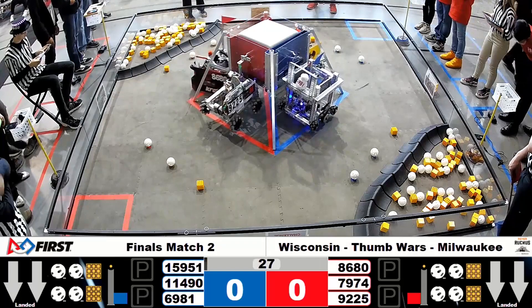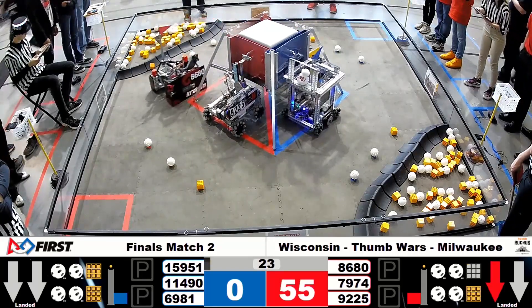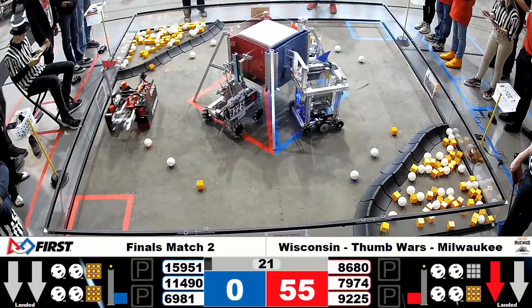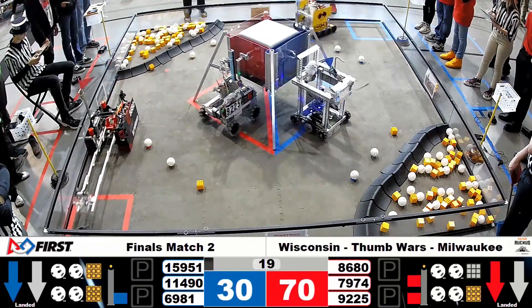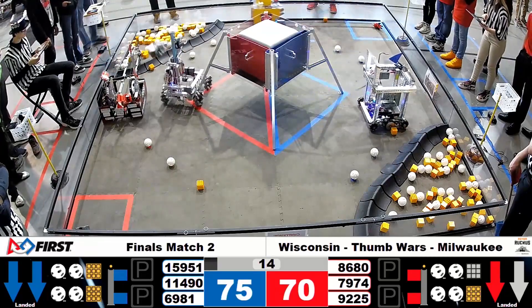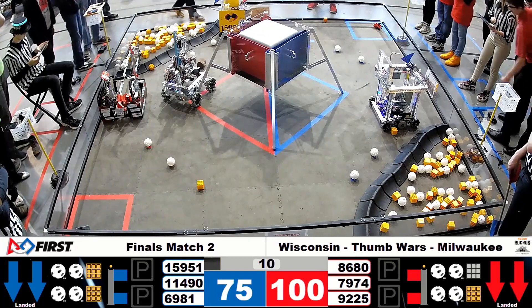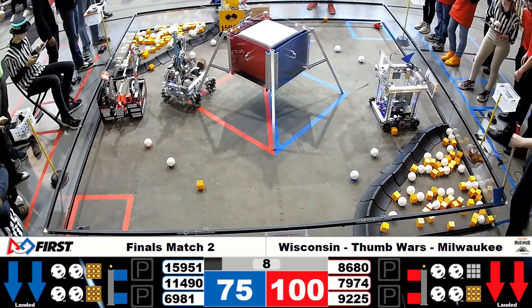And released it has. Kraken is starting their autonomous, knocking off the yellow block off of the spot. Both Blue Alliance robots delatched from the lander and are headed off to the depot. And the Daglocks are on the move. Sampling gold on the Incredible Thumbs. They missed their team marker. 80-point autonomous on the Thumbs.